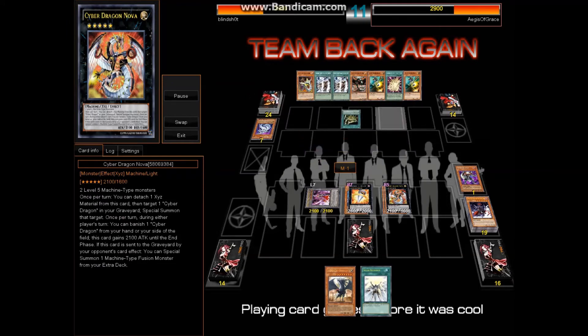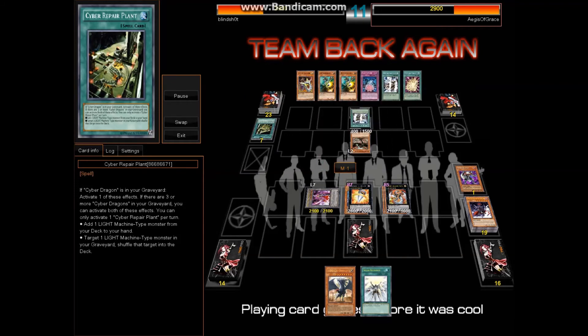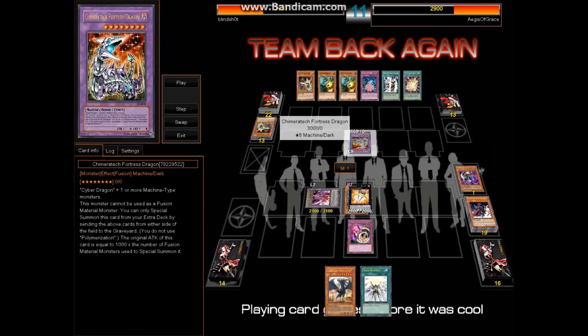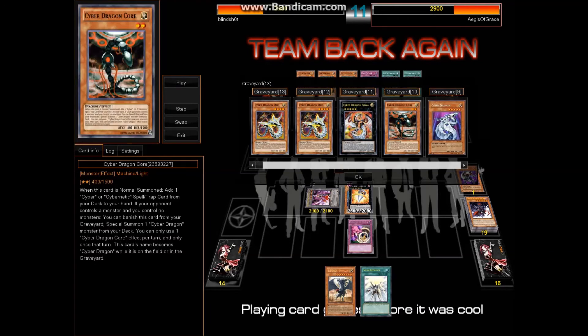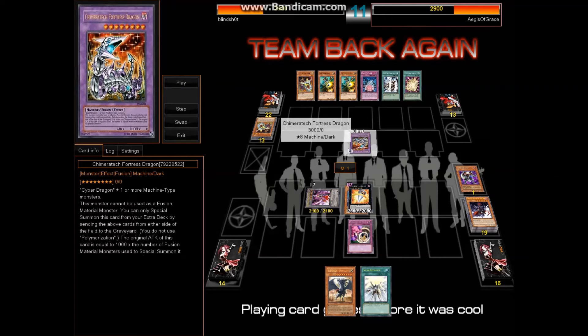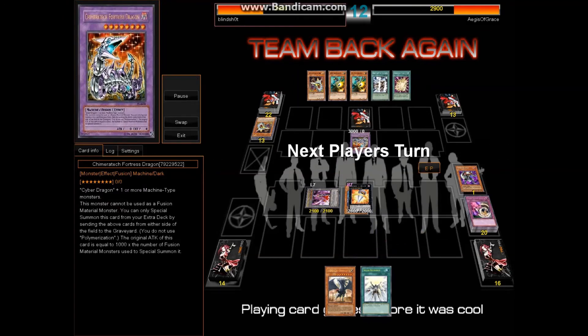He activates Repair Plant, adds a Cyber Dragon Core, normal summons Core, searches for another Cyber Spell or Trap, then goes ahead and summons Chimeratech Fortress Dragon. Cyber Dragon Core is treated as a Cyber Dragon when on the field, as is Dre — and this is an excellent play, especially in a mirror match against a machine deck. He retrieved his Cyber Dragon Nova, but not exactly on his side of the field. He summons Chimeratech — you don't need Polymerization for this guy — you can just send Cyber Dragon and every machine type from either player's side of the field to the graveyard and summon him from your extra deck, and he gains 1000 attack for each machine type that was sent.